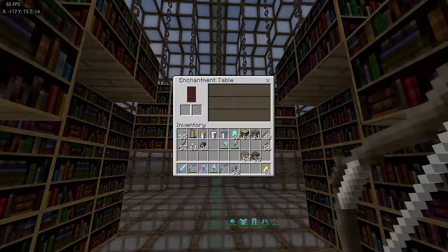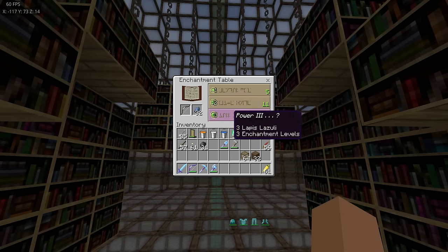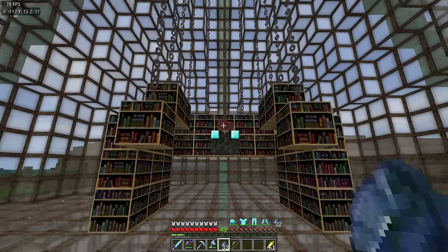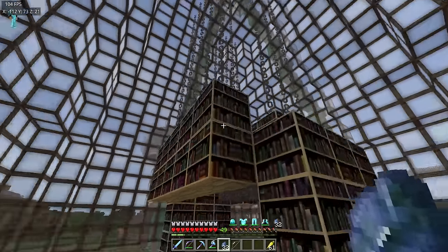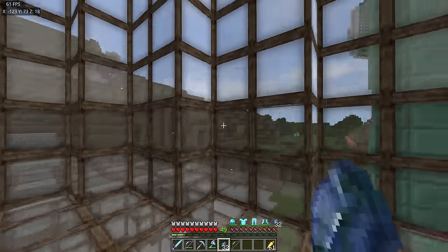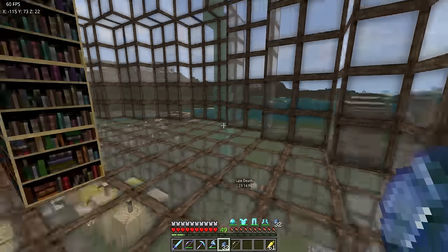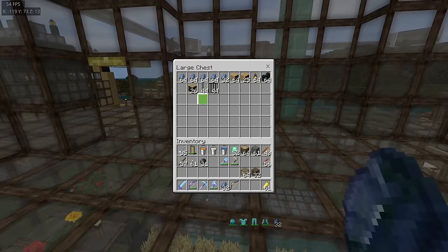Don't believe me? Let me just show you then. Put that in there, bang that in there, and we've got the 30 levels. I'm not going to enchant this piece of rubbish here because I've got all the bows I need, but I used that for demonstrating purposes to make sure I'm getting the full levels and it's all okay. It's all good. I thought it was a good idea to have them hanging from the ceiling. We're gonna have various bookshelves around here.